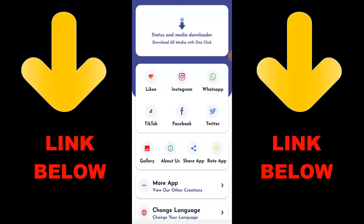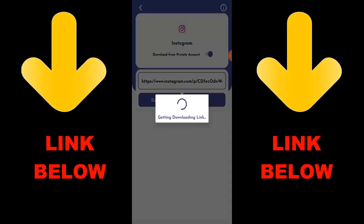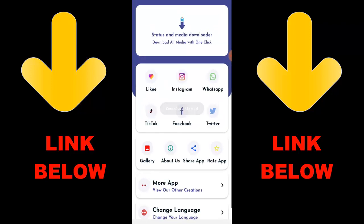Check out this trending app called Status and Media Downloader — download all media with one click. You can download any videos or pictures from any social media including Instagram, WhatsApp, TikTok, Facebook, and Twitter, all in one click. All you have to do is download the app, copy the link from whichever platform you want, paste it in the app, and download. Check the link below to get the app.